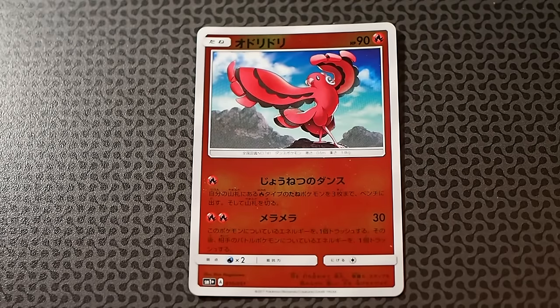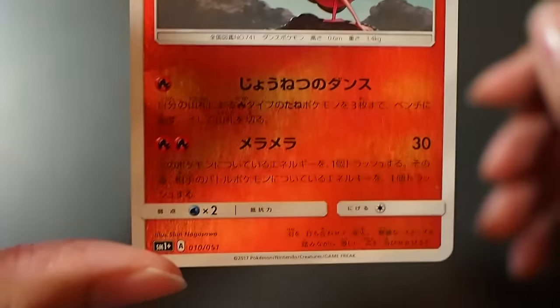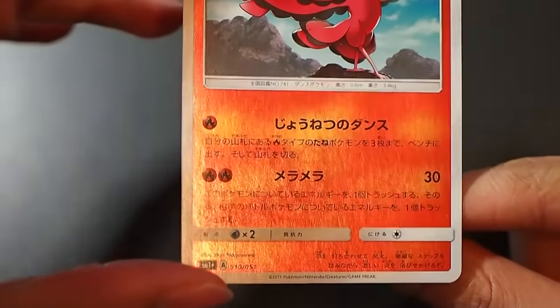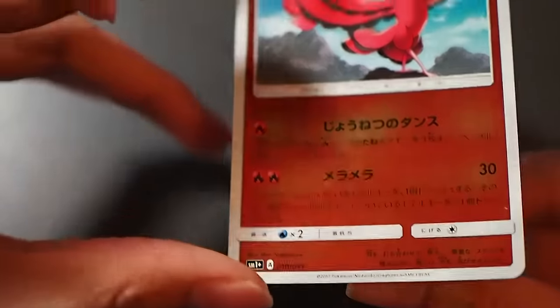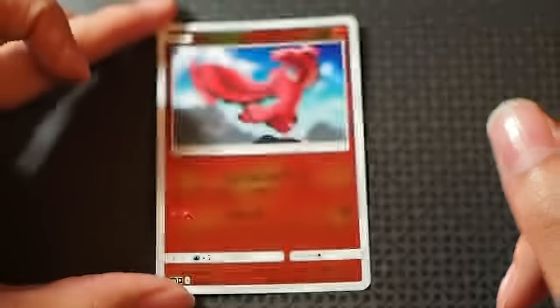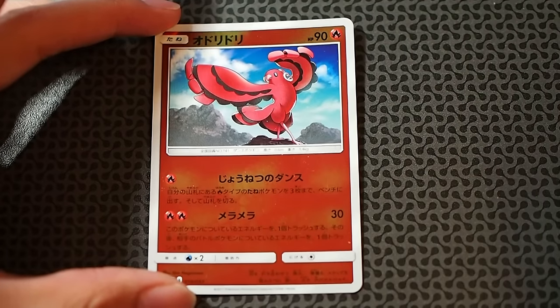So with Skyfield — I think Skyfield allows you to put like eight Pokemon on the bench — 20 times eight is 160 damage plus 10, so 170 damage. You can achieve this using Oricorio. The other attack, Kindle, does 30 damage — discard an energy attached to this Pokemon and then discard an energy attached to your opponent's active Pokemon. It has a retreat cost of one, so you can retreat this afterwards. It's quite a decent Pokemon — 90 HP for a basic Pokemon, not bad at all.